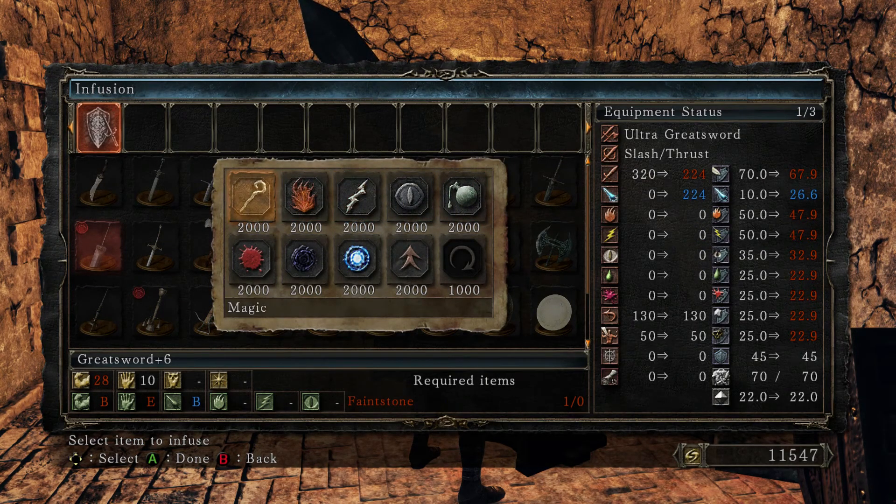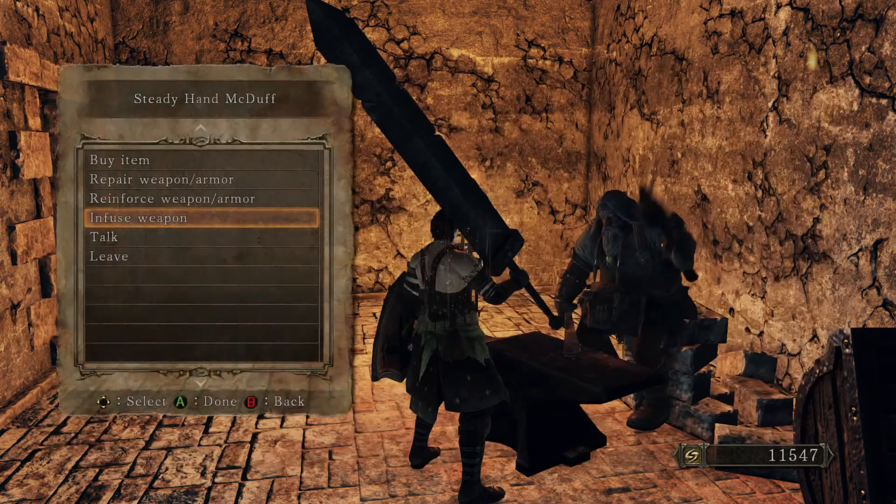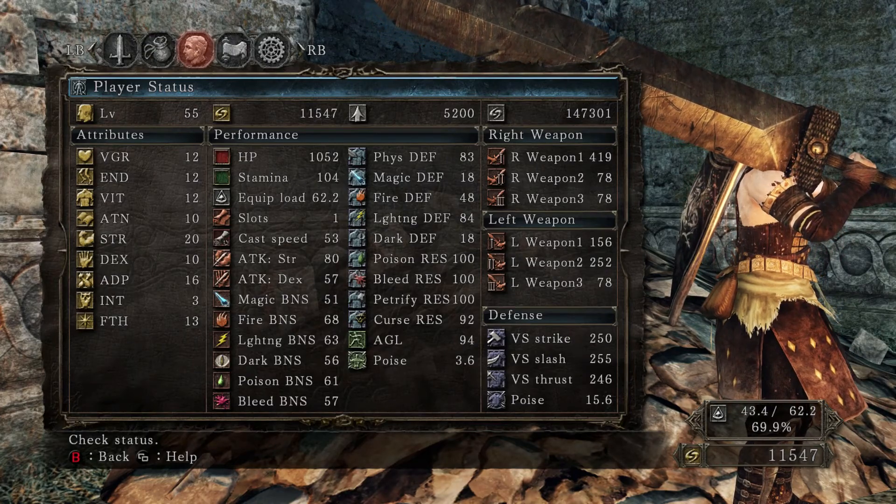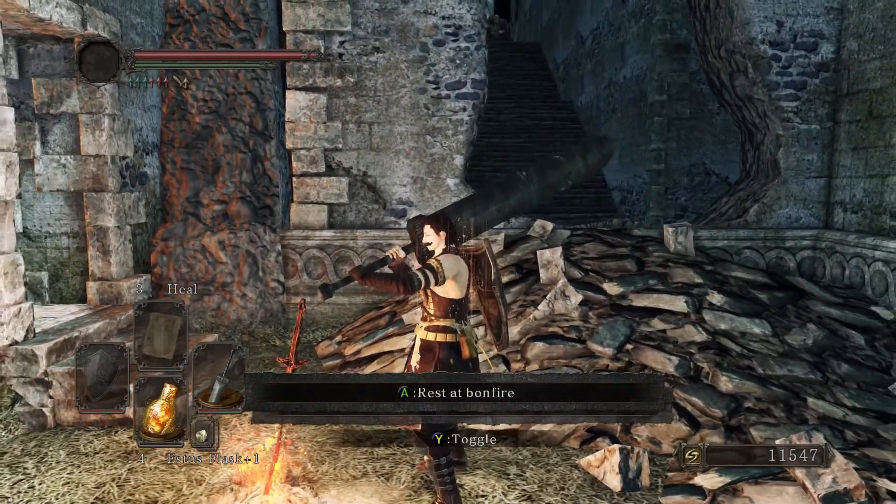At this point he works like a normal blacksmith — oh, I can upgrade that again, nice. He does infusions like I said. There's a lot in this game — I'll probably explain them later. There's one for every single damage type: magic, fire, lightning, dark, poison, bleed. Raw just gets rid of the scaling or significantly reduces it and ups your actual physical damage. Then mundane makes it scale with your lowest stat — that one was kind of crazy before they nerfed it. Basically if you level up all your stats equally, like 20 in every stat, it scales with everything.